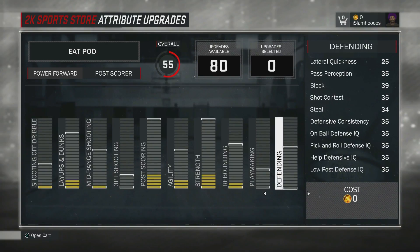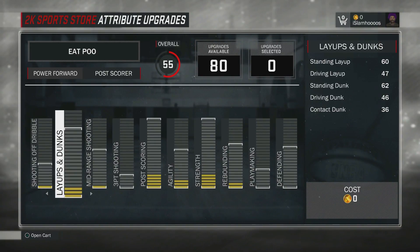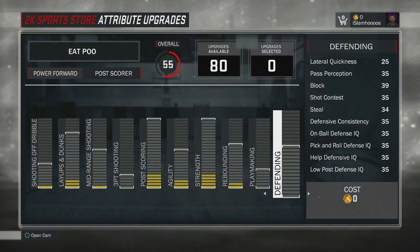I think it's a great build — you get a little more speed and more layups and dunks versus a center. But yeah guys, this is the 7-foot power forward post scorer. Make sure you guys drop a like down below. That's all I got for you guys today. I'm out.